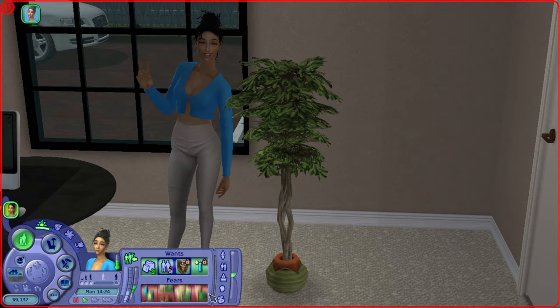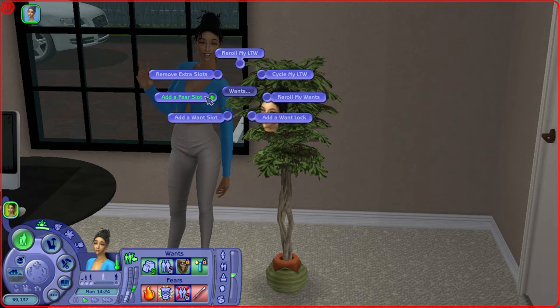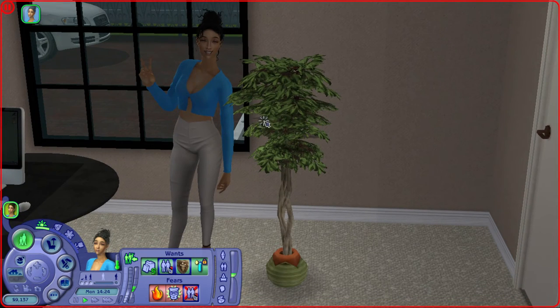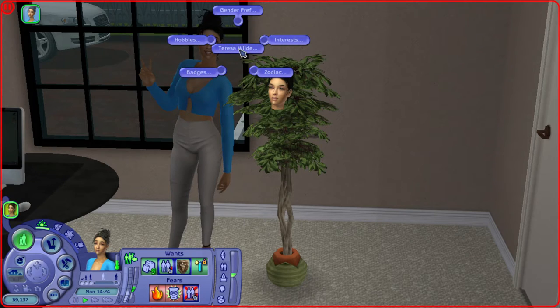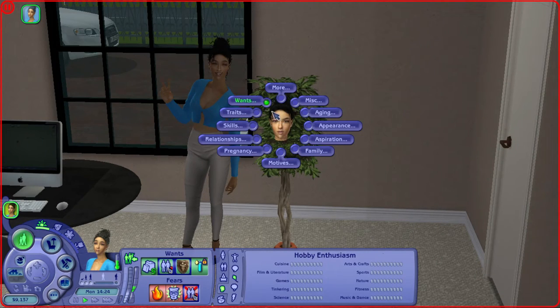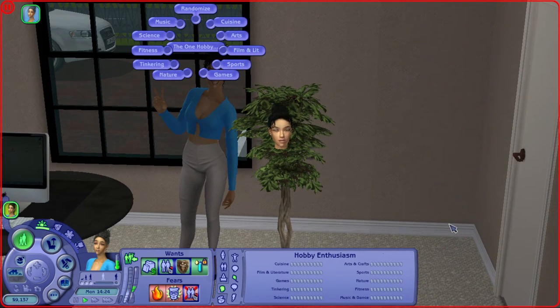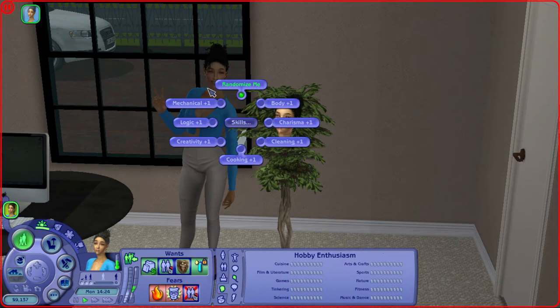Now you have four fears which is a lot — I probably wouldn't do four because it's a lot to manage, so I'd just remove the extra slots. That's something really cool you can do with the Sim Blender. Under 'Traits' for Teresa, you can pick her gender preference, hobbies, badges, zodiac sign, and interests. In Sims 2, all sims have one true hobby, so if you go to 'Hobbies' you can see and select what her one hobby is — the hobby that brings her the most joy and ups her fun skill. You can also randomize it if you want to see what lands.